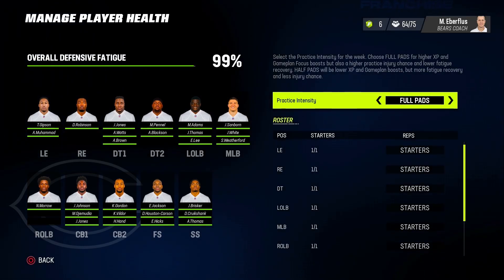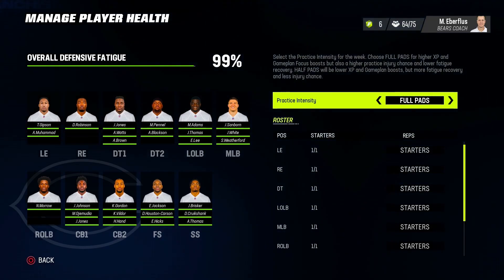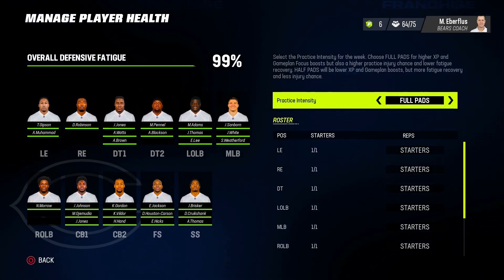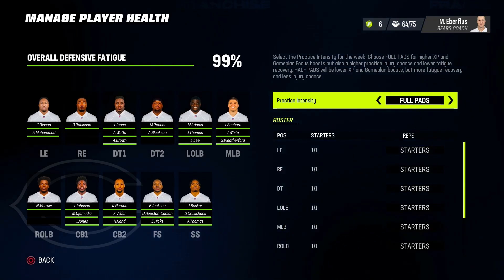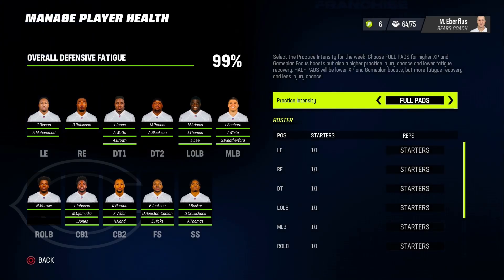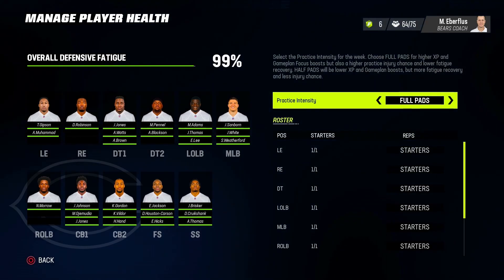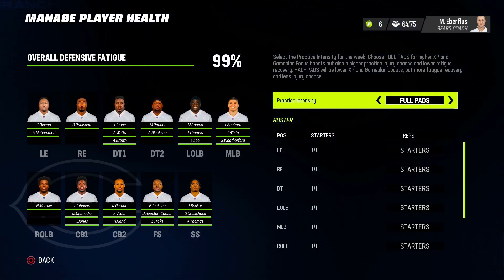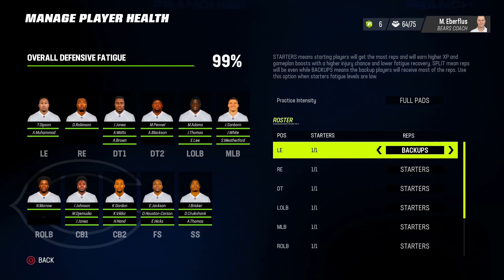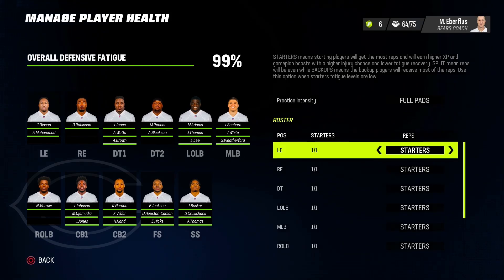Go over to player health and you'll see it says 99 because we have progressive fatigue on — something we'll talk about. Look at how they have practice intensity set to full pads, which means the most fatigue possible is going to be applied. You're also going to get the most XP. XP is the points you earn from weekly play and winning awards to upgrade your player. The more intense the practice, the more XP your players can gain.